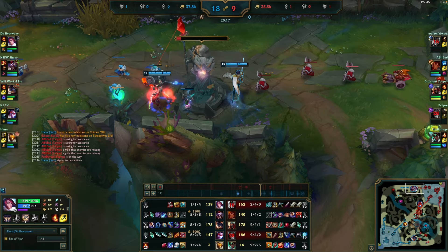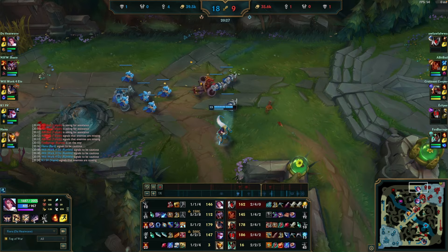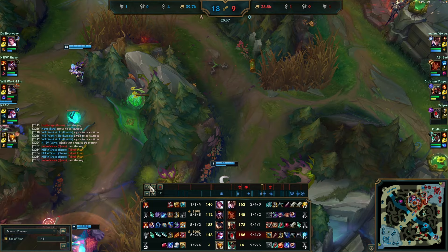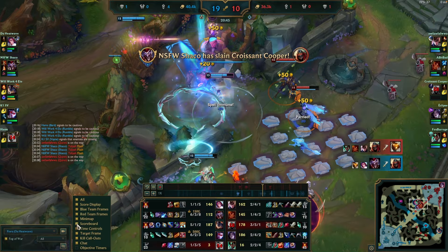Fiora goes up to help take a mid tower. She pushes the wave in and looks at whether Vayne is doing well with Shaco nearby. She should probably just get out of here and recall — if she overextends, she risks losing 650 gold worth of bounties. There's no reason to fight here unless they can get a pick. This results in absolute mayhem where her team fights without their most fed player, Rumble, who is split pushing. That was not a great team fight — if they die, the enemy team can get Baron.